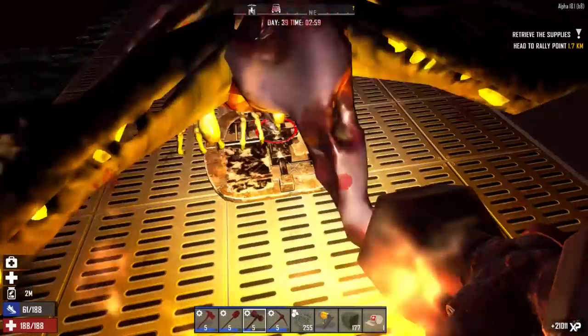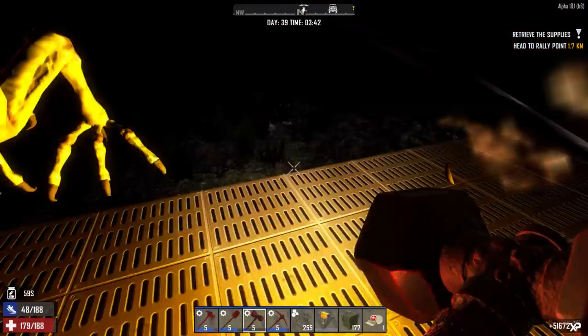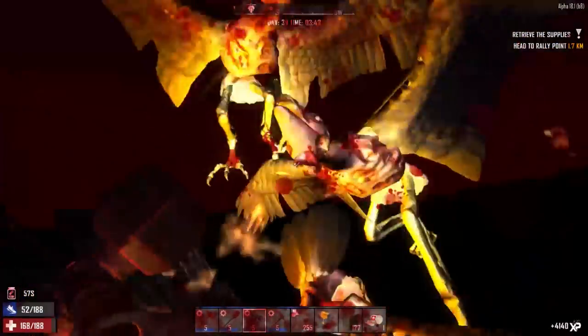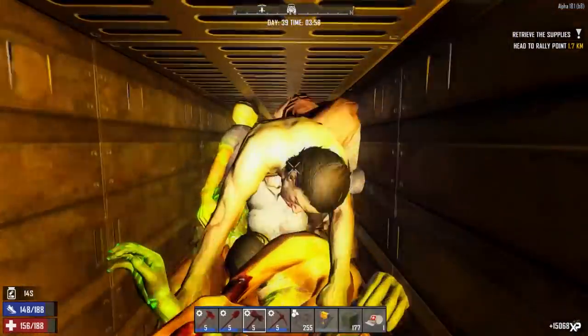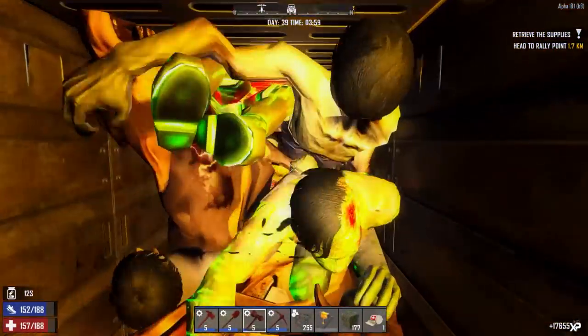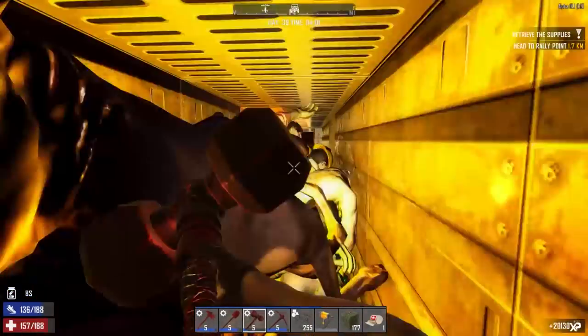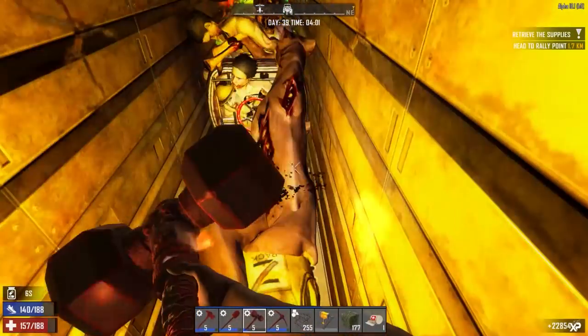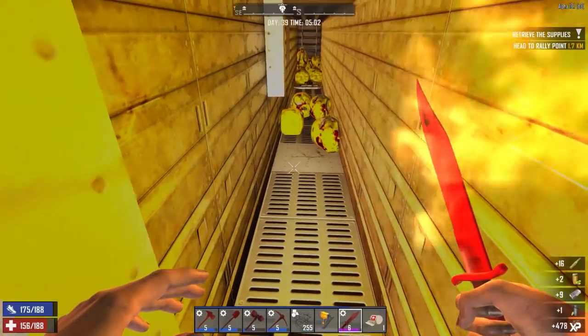I'm not even going to show you how to build the design because it's that simple — it's literally five wide, corralled in the middle, with walls two thick and the floor and roof one thick. If you have any questions leave them in the comment section. Anyway, if you like this video make sure you like and subscribe. Cheers.